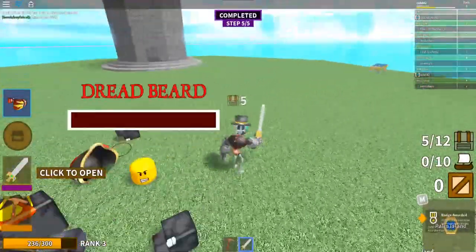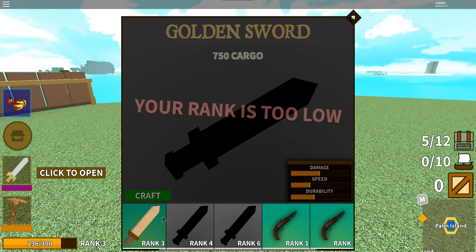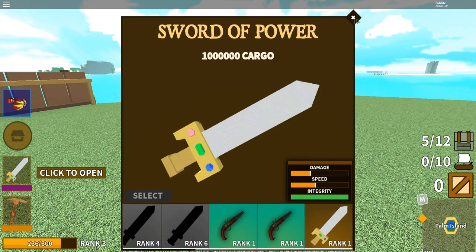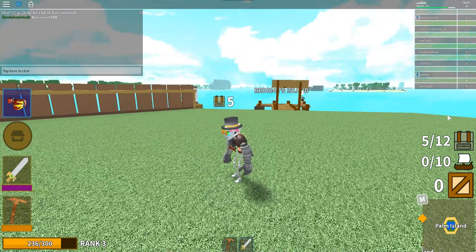He does a decent amount of damage but you can just power through him. That's Pirate Simulator - first do the tutorial, then activate the quest, find all the crystals, kill the pirates, get to rank three, craft a sword, go back to your island, and kill the pirate boss Dreadbeard. That's the event for the power gloves.